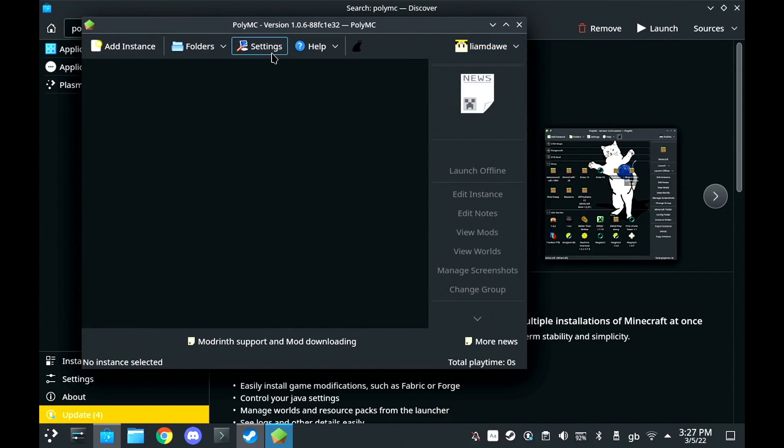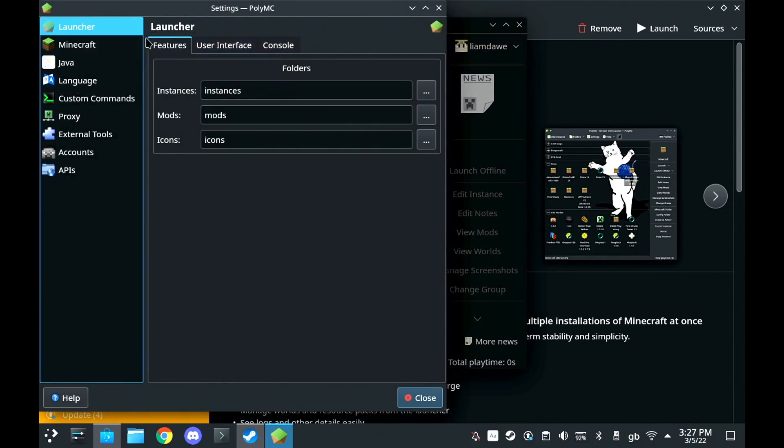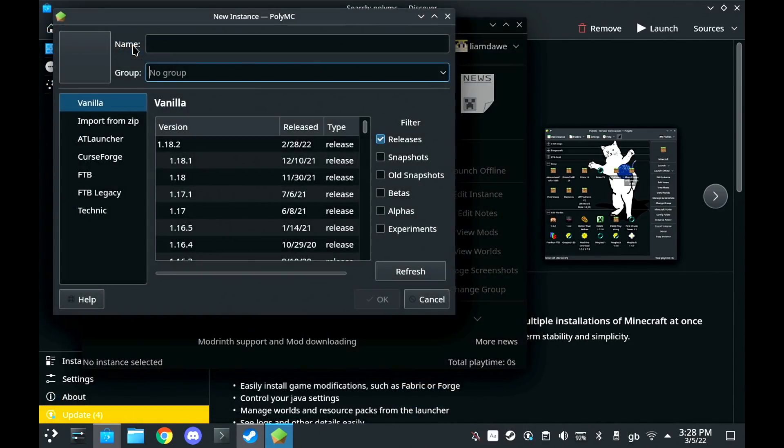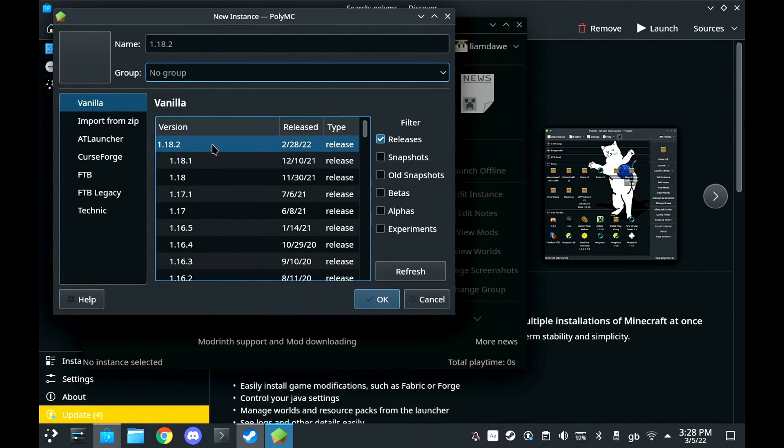After that, go into the PolyMC settings, click Minecraft in the options, and make sure you go down to the bottom and make sure 'close PolyMC after the game window opens' is ticked and 'start Minecraft maximized' is ticked. Otherwise, when you load it in Deck UI gaming mode, it will flick madly between the launcher and the Minecraft game and give you a massive migraine and a fit.